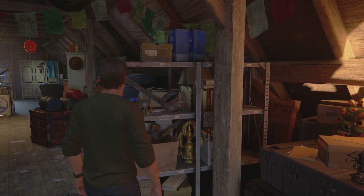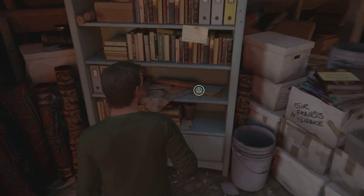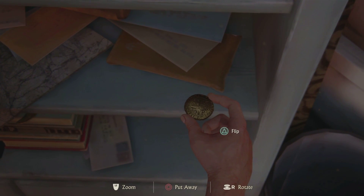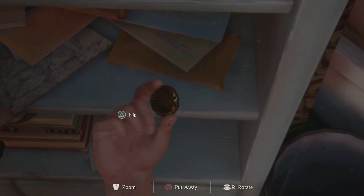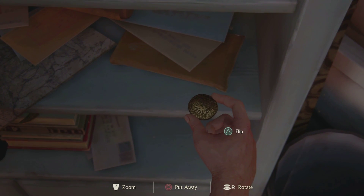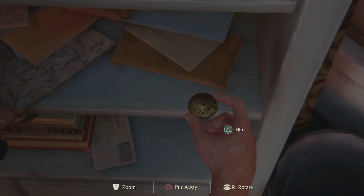I didn't play Uncharted 2 so I don't know if that's from Uncharted 2. I wonder if there's other stuff here. 'Spanish doubloon found in a German U-boat in the middle of a jungle — who would have thought.' That was kind of cool, I remember that from the first game, it was fun.